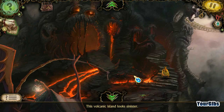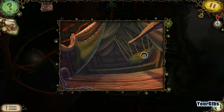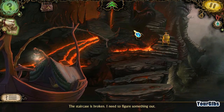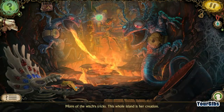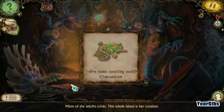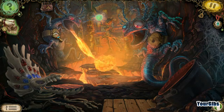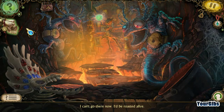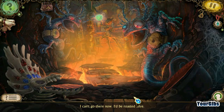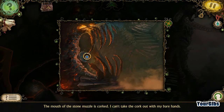This looks kind of creepy — the volcanic island, oh no. Chameleon — still have to deal with that. The staircase is broken, I need to figure something out. Whoa, oh hello — more of the witch's tricks. The whole island is her creation. Kiho looks like a drop of water. Fire from the closest salamander's mouth won't let me pass. Got myself a drops key. The mouth of the stone muzzle is corked — I can't take the cork out with my bare hands.